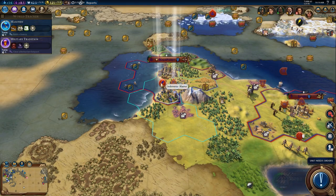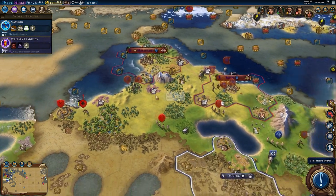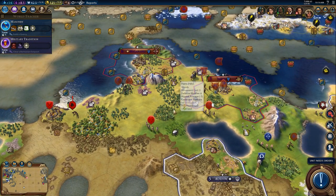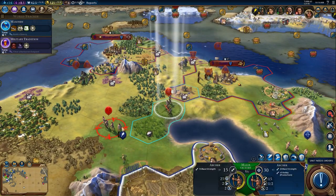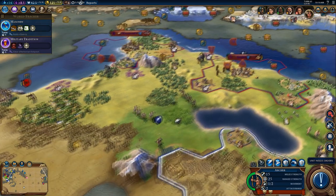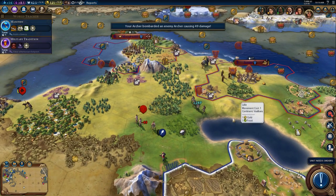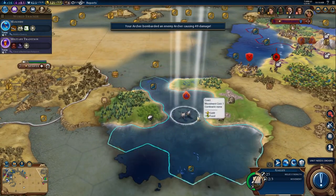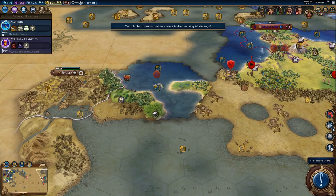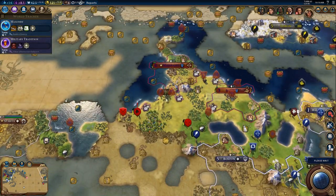Alright, the settler can stay put. Actually, let's not keep them there — let's go ahead and start moving these guys forward a little bit just to get a better idea of what's going on in this area. Now we can hit this archer right now. Very nice — get a little bit of combat experience and weaken that archer in the process. We're going to keep patrolling here with this ship just to make sure we keep an eye on Gorgo since we've randomly declared war on her.